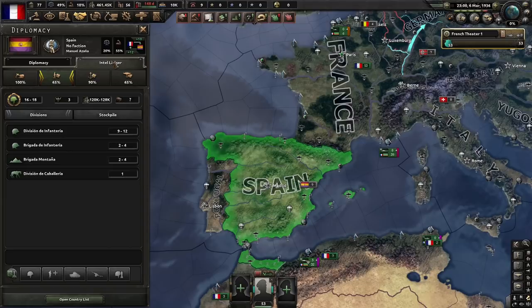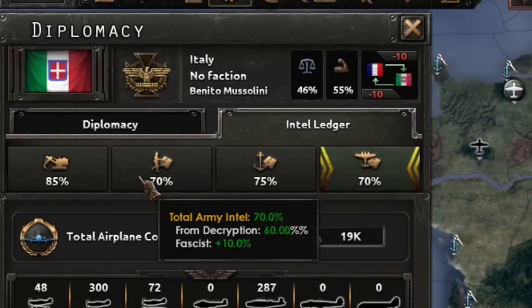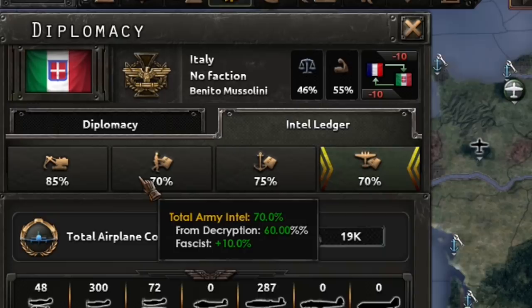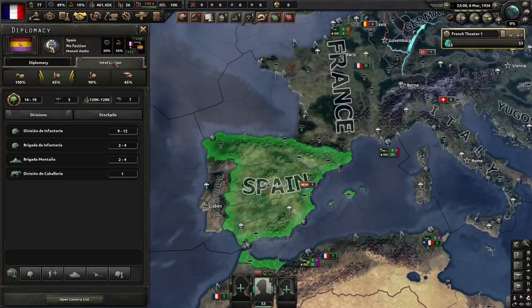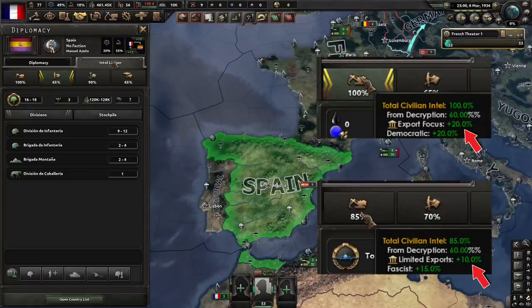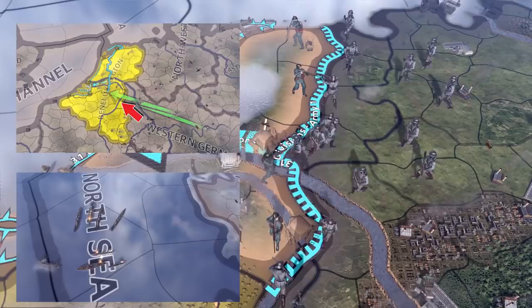There are different ways to get Intel for each category, but some are common to all of them. Some Intel is always provided according to the ideology of the target country, with communist and fascist nations giving away less, and democratic and non-aligned nations substantially more. All four categories can get their total Intel multiplied by 25% through intelligence agency upgrades, while the naval and civilian categories can benefit from the economy law of the target nation — a more liberal economy will yield more Intel.